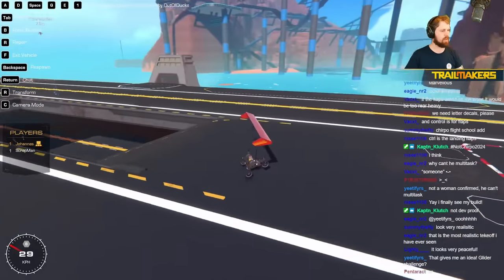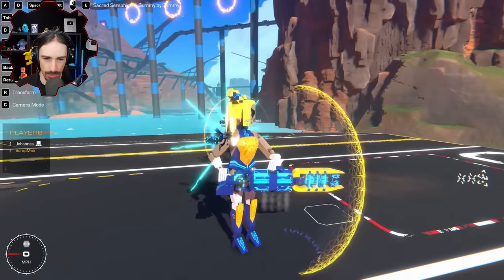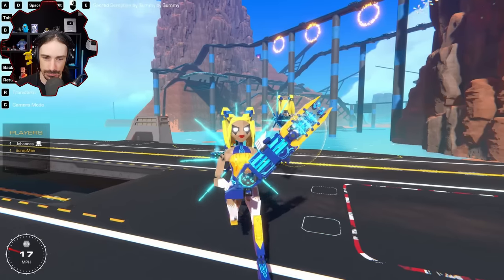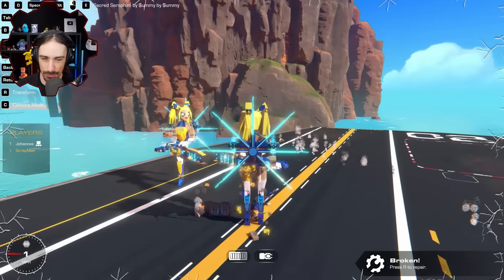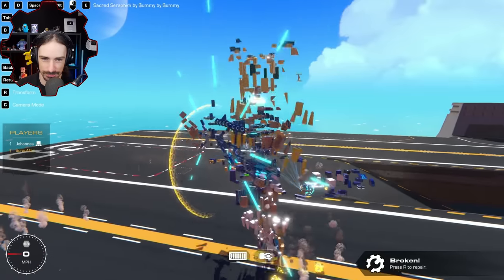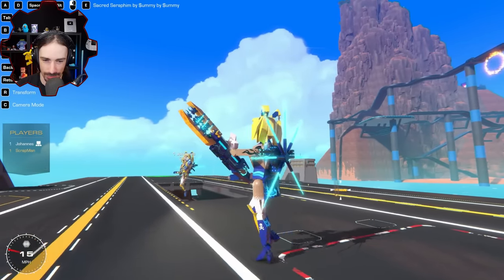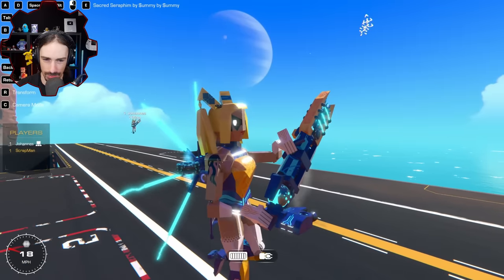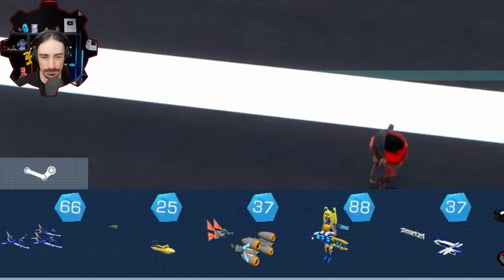Next up is Sommi, another build challenge winner — the Sacred Seraphim, a video game character. This is a really well-built creation with a surprising amount of detail, realistic looking shape. She hovers and runs — look at this running! I notice the pigtails look great, and there are tattoos too. I have no idea what game this is from but I'm assuming they nailed it. The skirt has a lot of flappy parts and the gun is really cool looking too — the seat is actually in the gun.